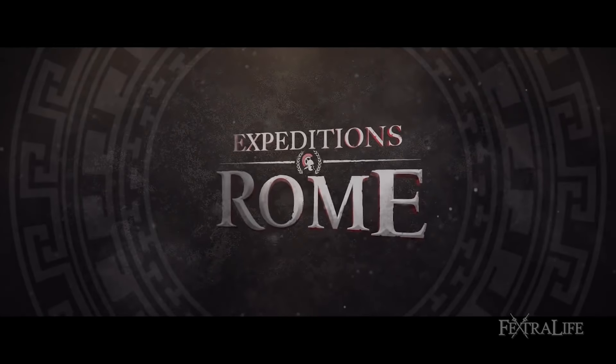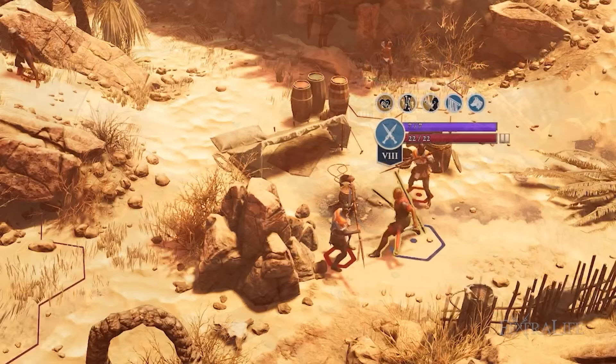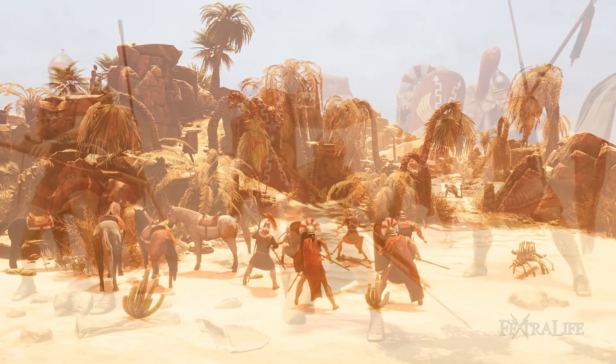In this Expeditions Rome review, we're going to take a deep dive into the upcoming tactical turn-based RPG inspired by the events of Ancient Rome. Expeditions Rome features interesting mechanics such as the hex-based combat system and outpost management. The game is developed by Logic Artists and published by THQ Nordic, and will be available on PC via Steam, GOG, and the Epic Game Store.